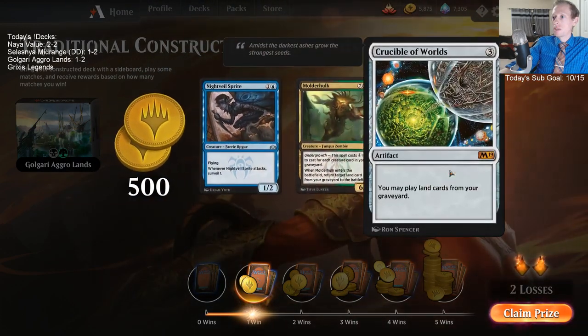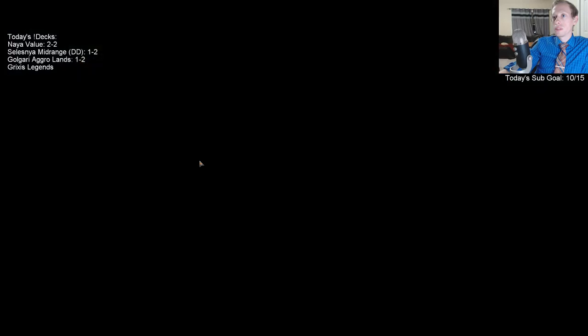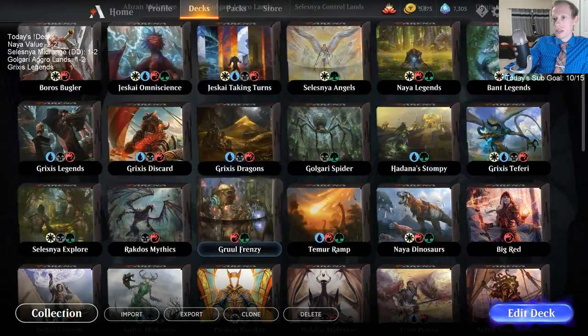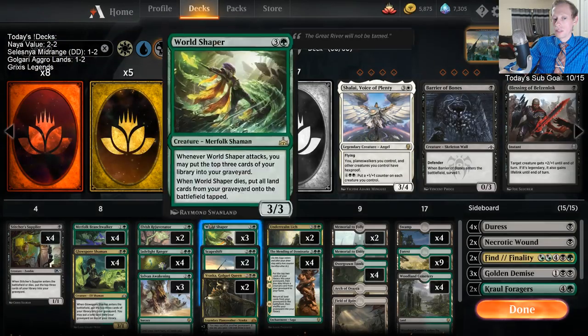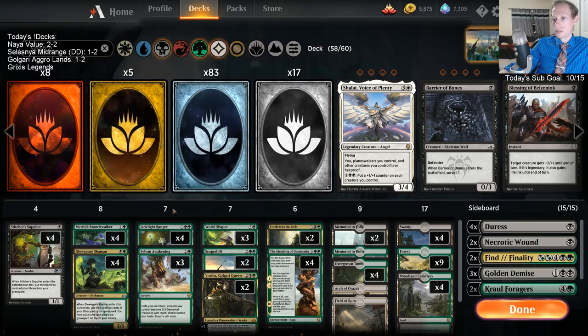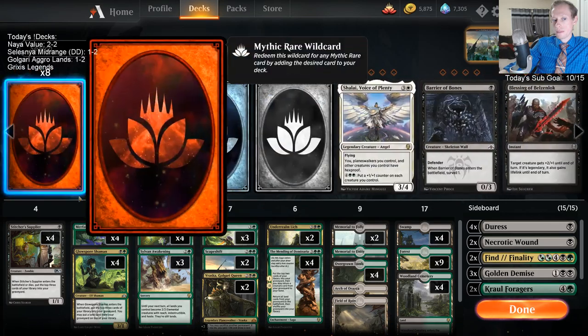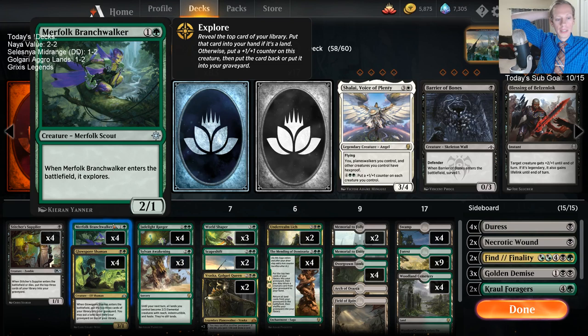What's our mythic? Crucible of Worlds — that's what we're trying to do, get all our lands into play. Our deck doesn't have a ton of interaction of course. What if we took out Rejuvenator? Oh cool X, did we just play you? Yeah, good games. That third game was disappointing — you know, we mulliganed and kept Swamp, Duress, Duress, Branch Walker, Branch Walker, Vivian, and just never found another land.